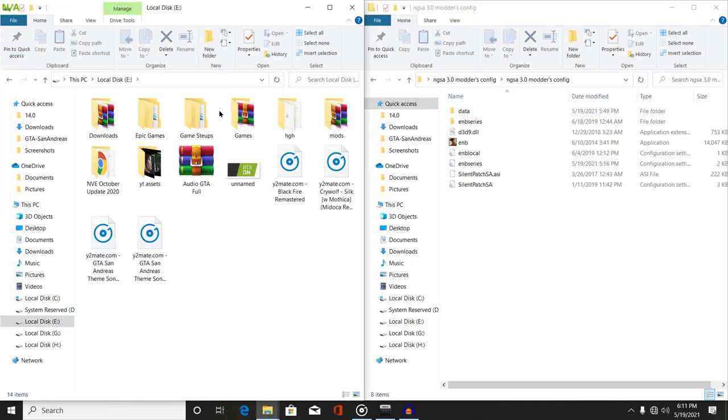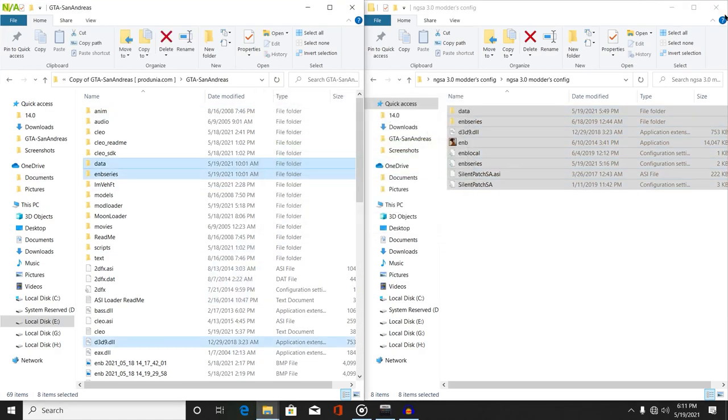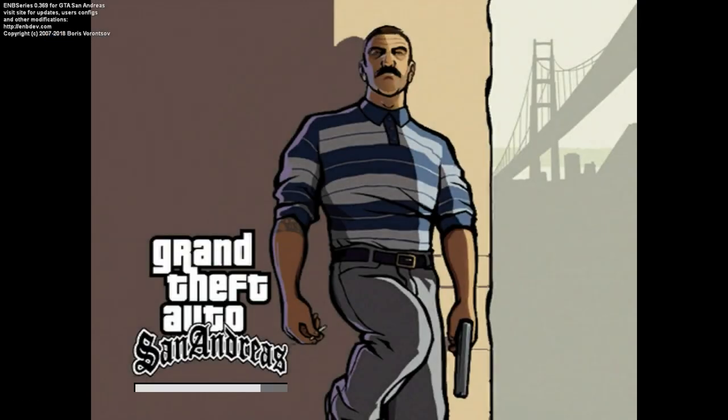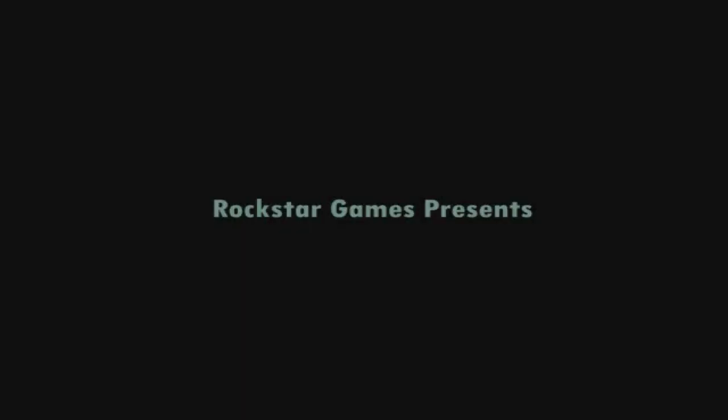Once your game directory has been opened, simply drag and drop all of these files into your game directory and then hit 'Replace' if prompted. We have successfully installed our mod into our game directory. Now simply run inb.exe and your game will 100% start. I will fast forward the video and meet you at the end.